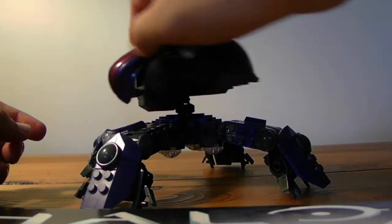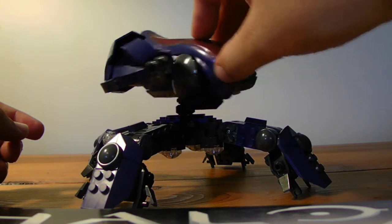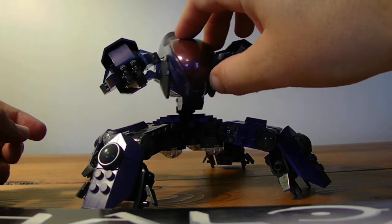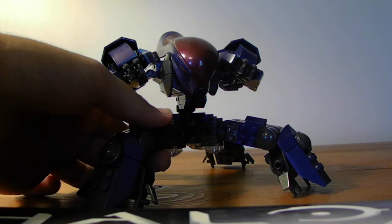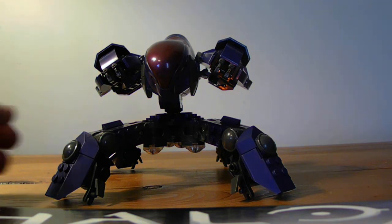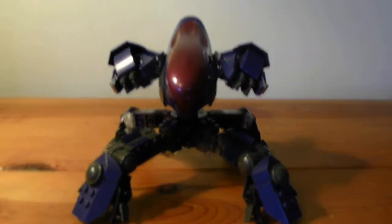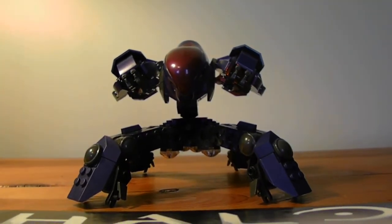It can still rotate 360 degrees. It can look up, but not so much down — so that might be a good weakness to exploit. If you can get close enough, it can't shoot at you. It's pretty much my redesigned locust for now. I really enjoyed building it. Looks better from the top, in my opinion. Tell me what you all think about it.